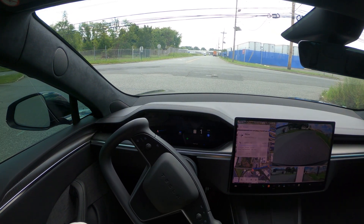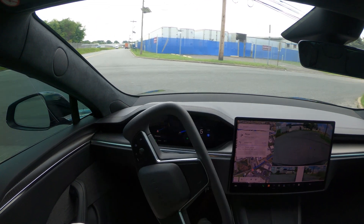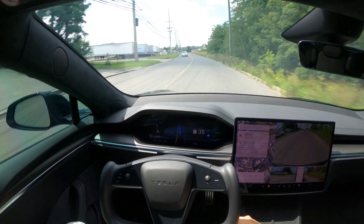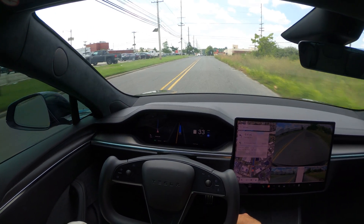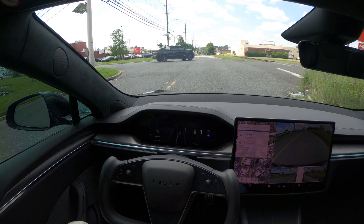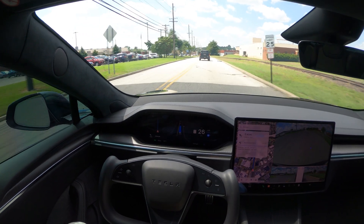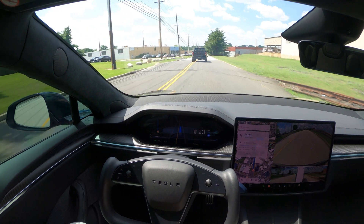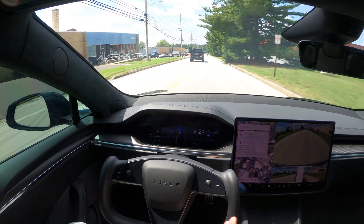Hi guys, welcome back to another FSD video. I am on the latest version of FSD which is 12.5.1.3 — this is my second video with that. We're going to be doing some local driving, testing on some state highways. My autopilot settings are automatic speeds on and my profile is assertive. Stopping at the stop sign — it's a four-way stop — now it's our turn to go. Right off the bat, when it stopped and picked up, it didn't take forever; it took a reasonable amount of time, which is basically what I would do when I'm driving.